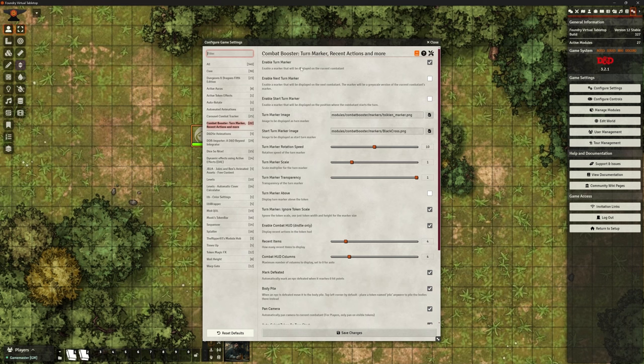So it enables a turn marker — it says it in the title, Turn Marker — and it's going to highlight whose turn it is. That could be really useful, make it really obvious. I've got the Combat Carousel Tracker that I use, which also tells me whose turn it is. So is this hugely useful for me? No, but maybe you don't like the Carousel Combat Tracker — this will help you identify whose turn it is.